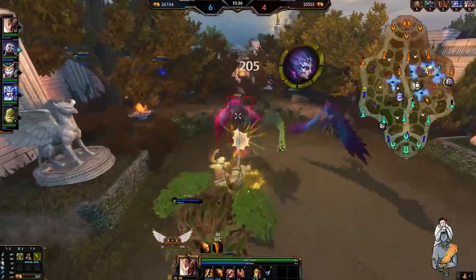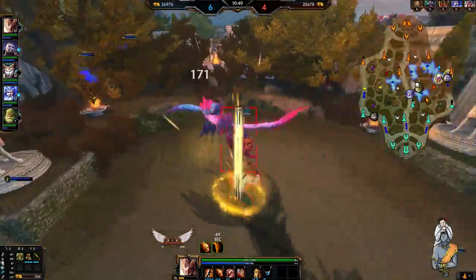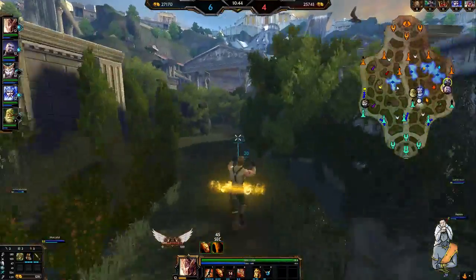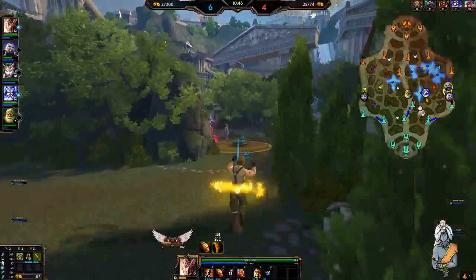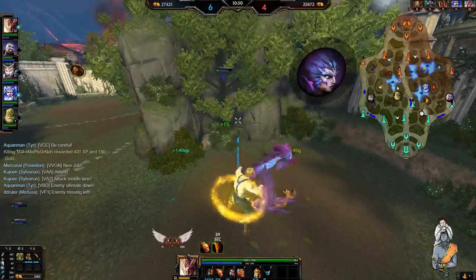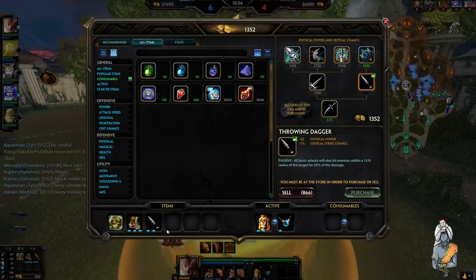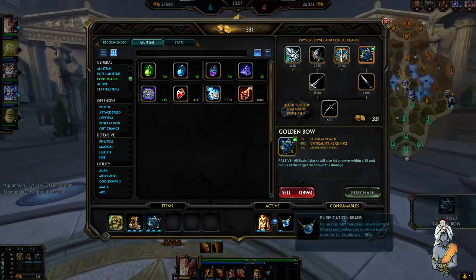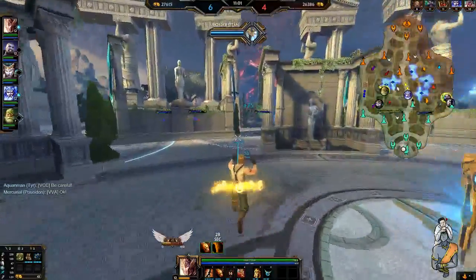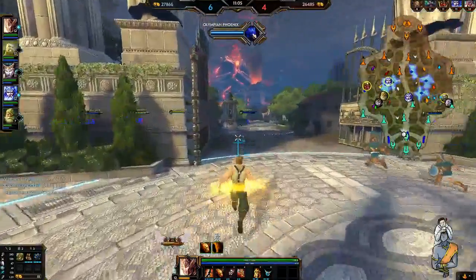Nemesis, you've got no buff — rip you. The ultimate's gone down, but I can't really go over there for the gank just because Gold Fury is available and a possible threat from the enemy team, so I've just got to watch myself a little bit in this one.